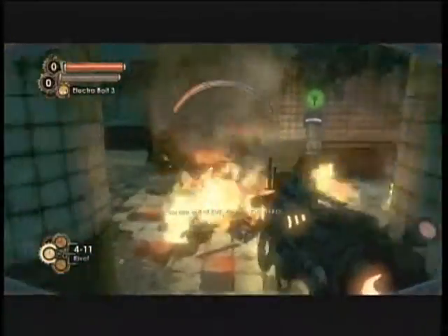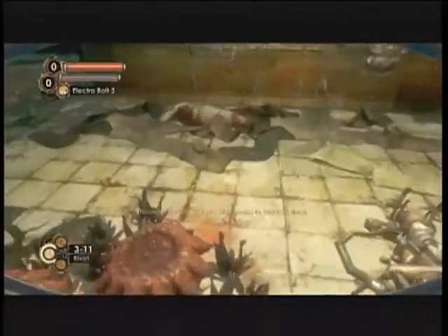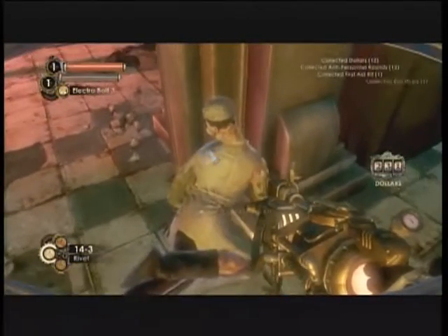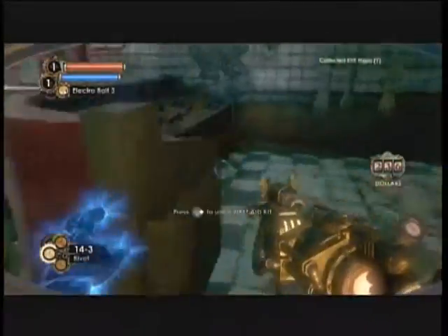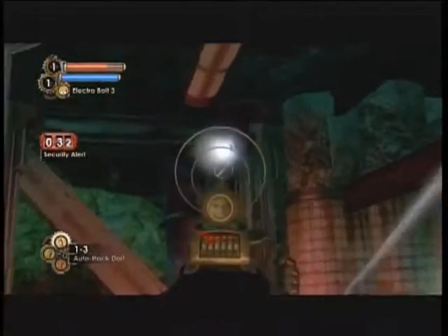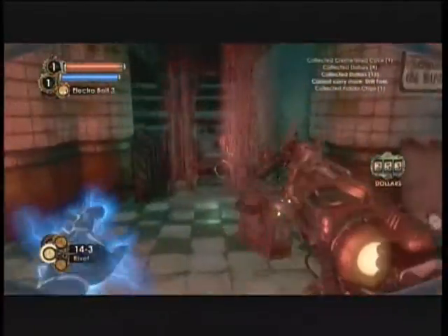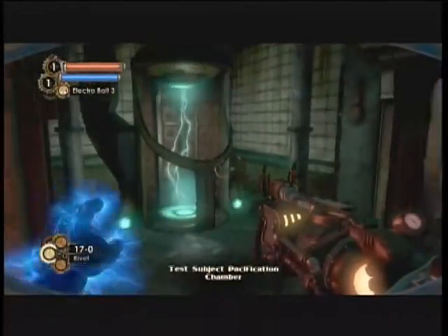There are two splicers hacking up some Adam-infused plants because they wanted to get the Adam out of it and inject it like heroin. I didn't notice the security camera here, so I stepped back and auto-hacked it, because auto-hacking is awesome. If a security bot spots you and you hack it real quick, the security bots go away — so if you're hacking quickly it doesn't matter.